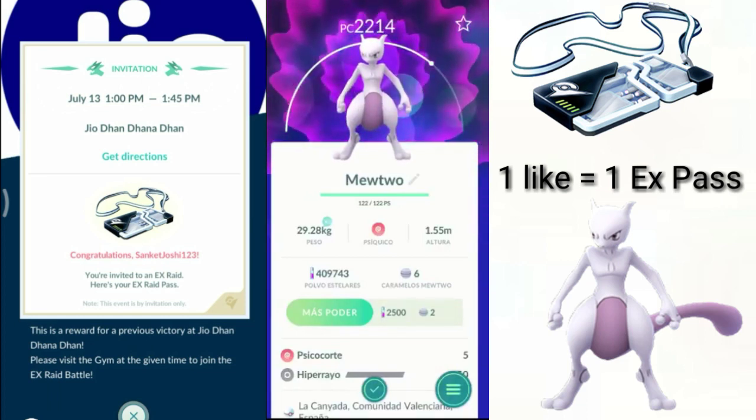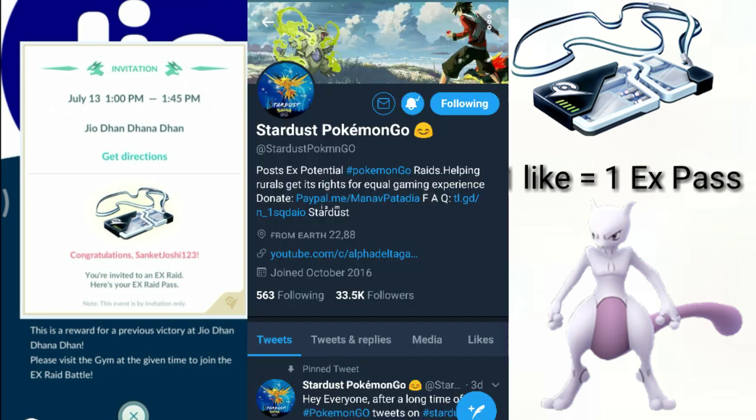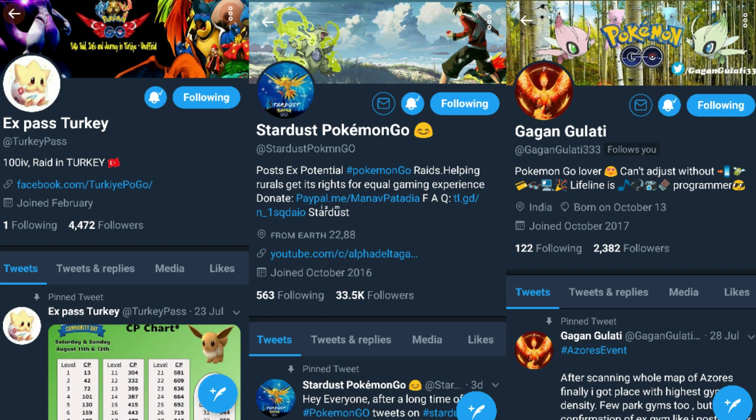So what you need to do is log into Twitter and make a Twitter account. The second step is to go follow 3 people. You need to follow Stardust Pokemon Go — he's an awesome guy who posts EX Raids all the time. And Gagan Gulati, who also posts EX Raids all the time. And the third person is EX Pass Turkey, who posts EX Raids in Turkey all the time.